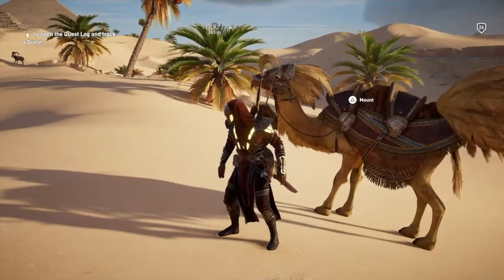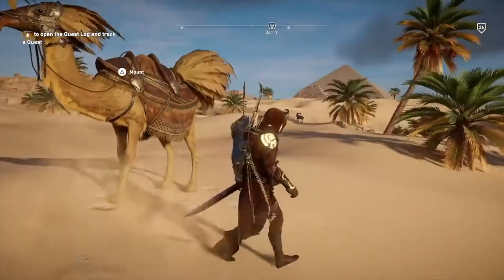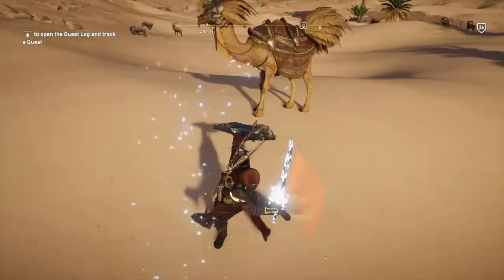What is up guys, UndeadHatterson here. Today I'm going to show you how to complete the Gift of the God side quest and get the legendary Ultima Blade and the Zedrit Shield in Assassin's Creed Origins.